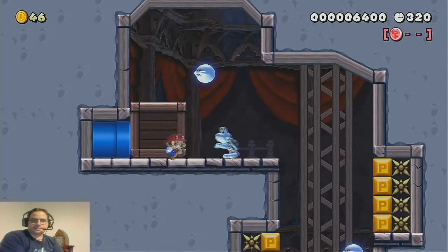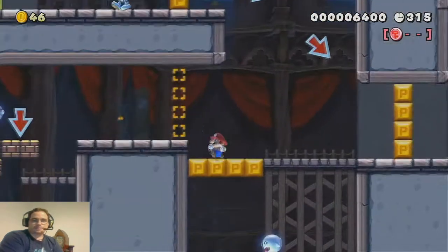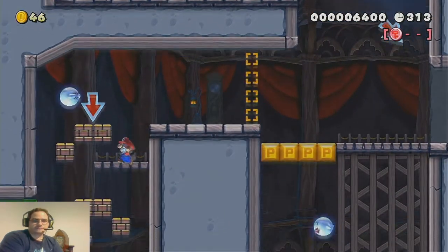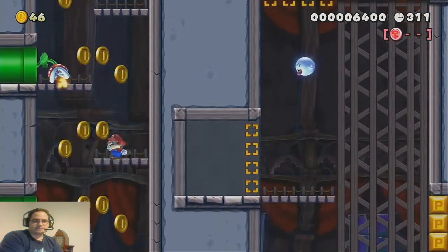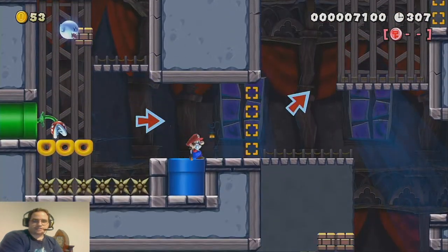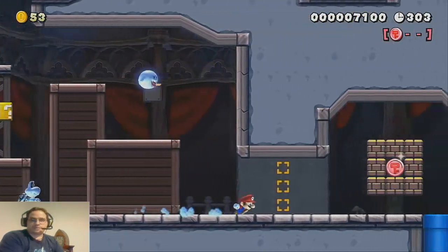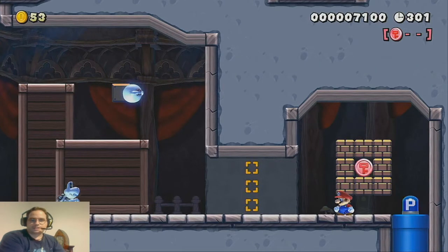I conveniently left a blue pipe with a P-Switch spawner, so you can continue on your merry way through the rest of the level. Now, you actually have to backtrack towards the bottom of this area, right around this point, to get the second pink coin that was hidden off to the right here.